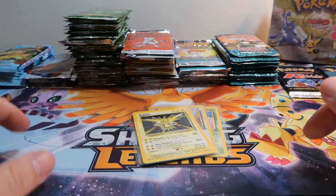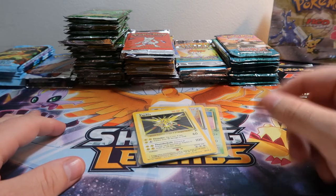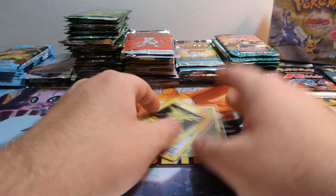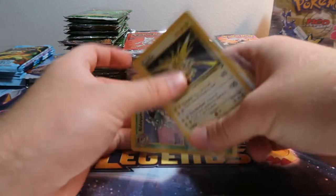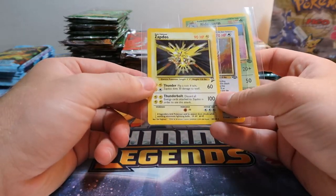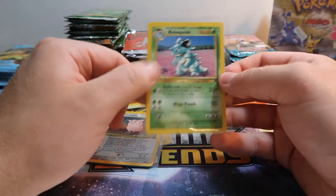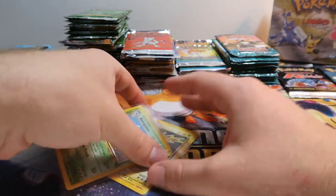Basically, we saved any pack where the cards shook. I was in my storage today and I grabbed these — can't sell them because I can't guarantee the content, so I'm going to open them. I opened three while I was at the location and we got a holographic Zapdos, a Clefable, and a Nidoqueen.